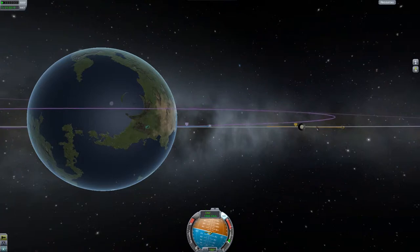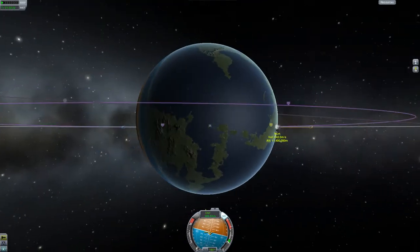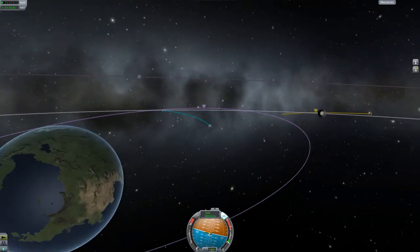Changing your inclination will cost anywhere between nothing and twice your current orbital velocity. The slower you are, the less your transfers will cost.